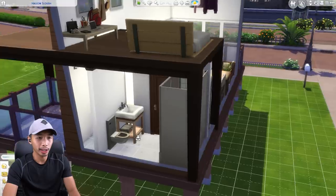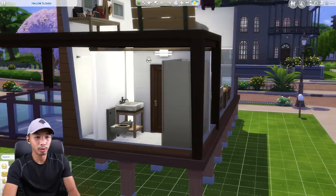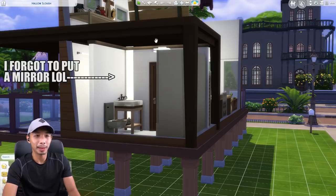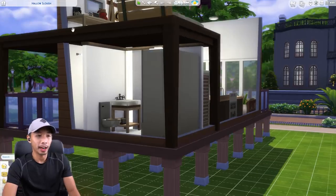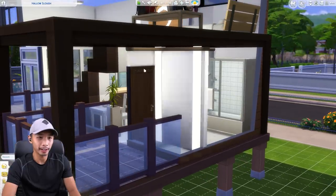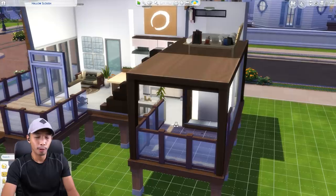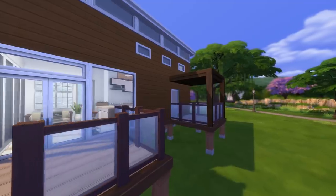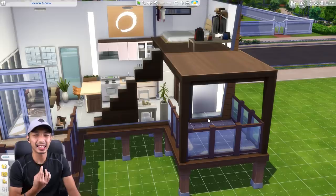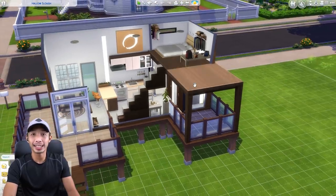There you go, that is the toilet and bath situation of this tiny home. I also opted for this cool strip lighting and wall sconce because I couldn't mount a light on this loft area. Before I talk about the loft area, let me show you the storage area right here. Beside the storage area is our mini balcony where our sim could read a book or look at fireflies or something. Anyways, let us proceed to the pièce de résistance — basically the main feature of this tiny home, which is the loft.